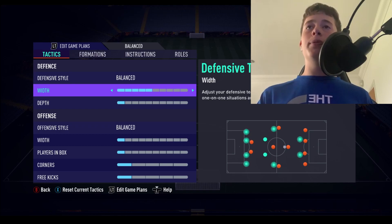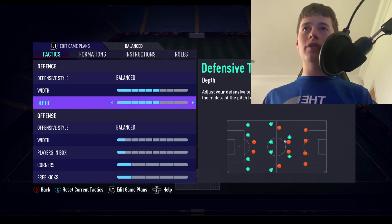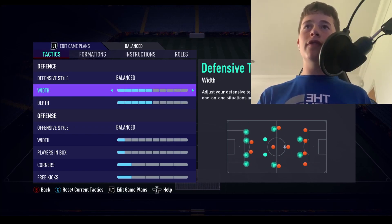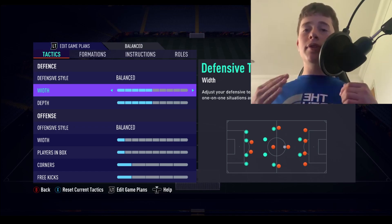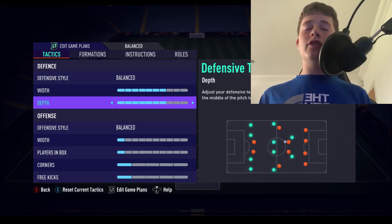The width and depth will be on 6 and 6. You can range it from 5 and 5 to 7 and 7. Playing 6 and 6 or 7 and 7 acts like a manual offside trap, catching opponents offside. With 5 and 5 you'll catch them offside less often. 7 and 7 is too risky for me as it increases the chance of getting hit on the counter.